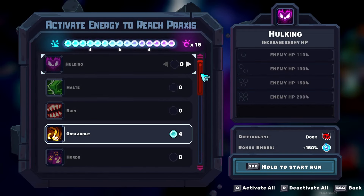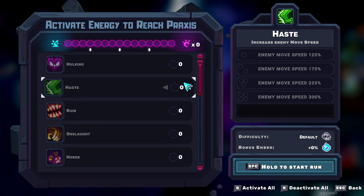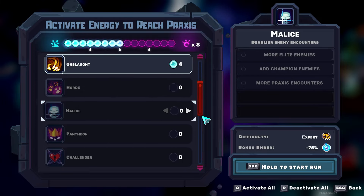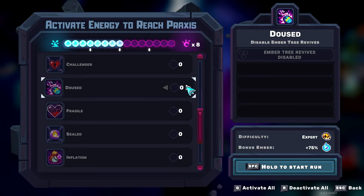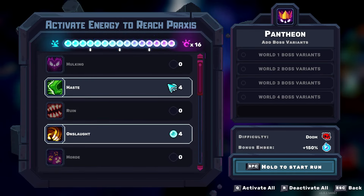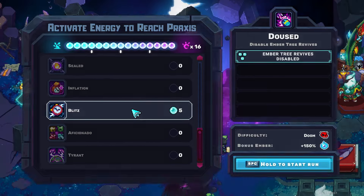Pretty crazy, all in all. Let's quickly deactivate everything and put it back to my default, which will be Doom 16 — in other words, four haste, four onslaughts, one douse, and five blitz.